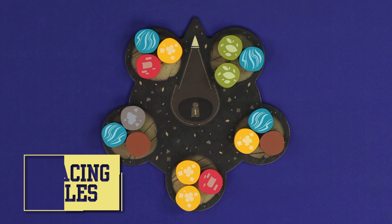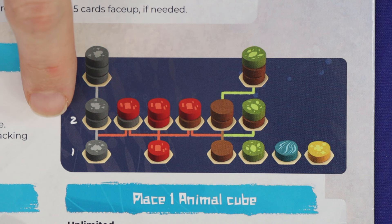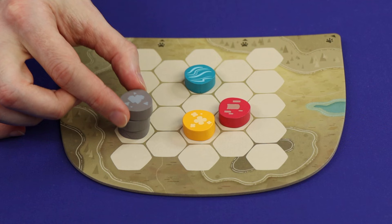First is drafting tiles. You must choose one of the five sets of three tiles and take them all, then place them legally on your board. You're always able to place a tile on the first level in an empty space, and you can make any of these eight legal stacks by stacking tiles on top of ones you've already placed.